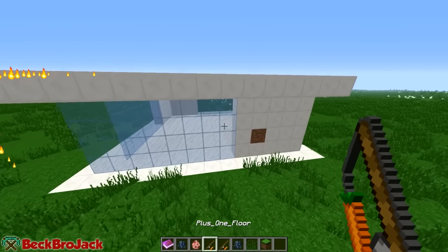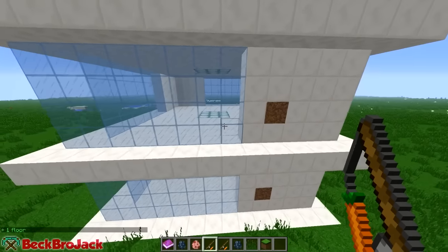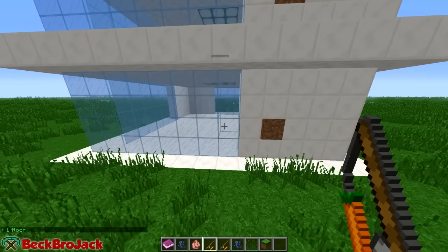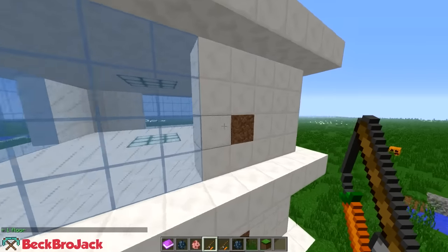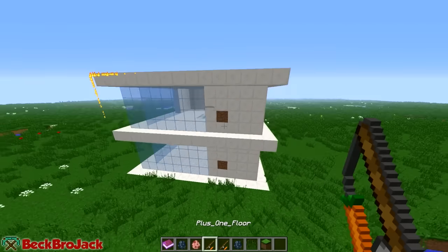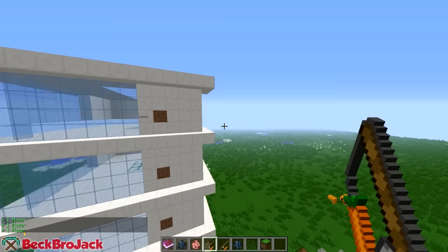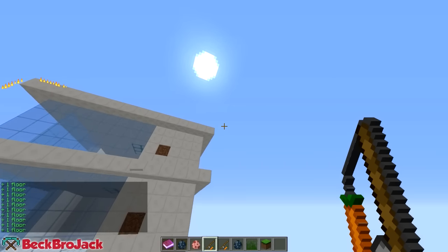After you do that, you can actually add a floor. If you just hit plus one floor, it will have this same exact design that you edited down here. You don't even have to edit it at all if you don't want to — it's just a neat way to save time. You can see it copies the dirt block. Now we can just keep adding floors, going up and up and up all the way till it scrapes the sky.